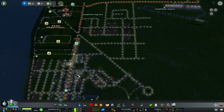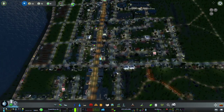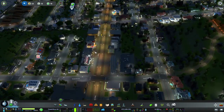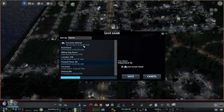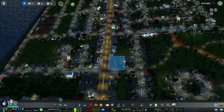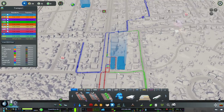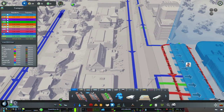We're going to run the shuttle from our bus terminal, which is right over here. Let's save the city first — save Powell River, yes, overwrite for sure. Now let's go to the bus tab and set up the route.